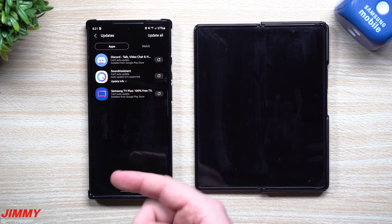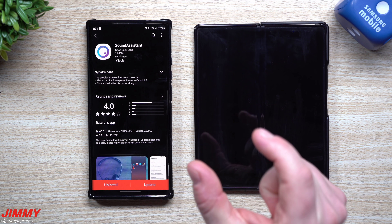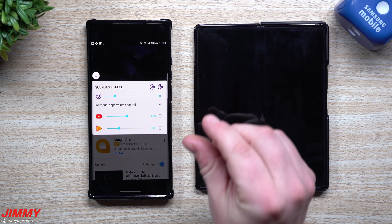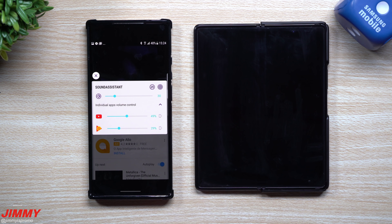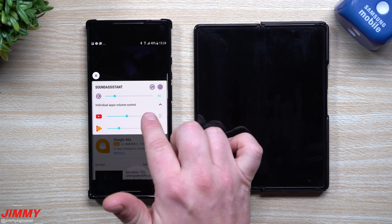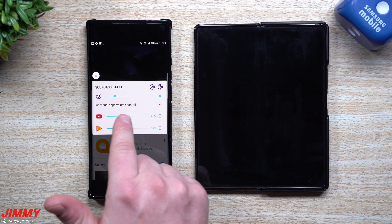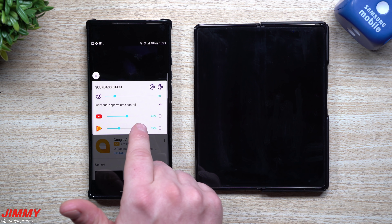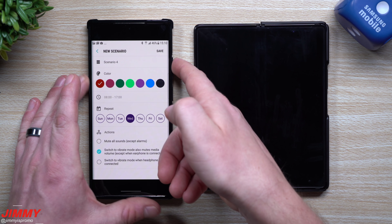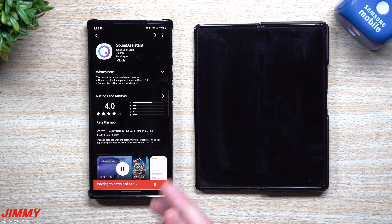Sound Assistant lets you change the volume increment steps. Say you want a specific volume but one press is too much or too little — you can add additional clicks. Instead of clicking 10 times to reach maximum, you can switch it to 20 clicks, getting the exact volume you want. There's also individual app volume control, so you can independently adjust music and other apps like Facebook or YouTube. You can also change the position of the volume rocker — on One UI 3.0 it's already on the right side, but on older versions you can move it from the default top-center position.